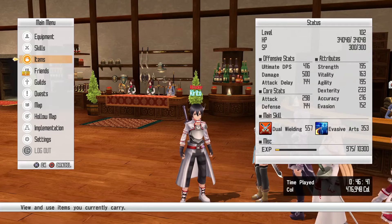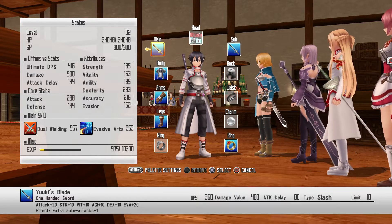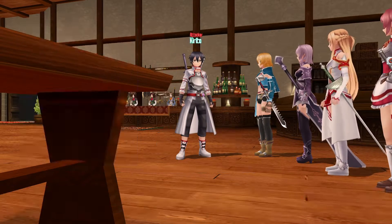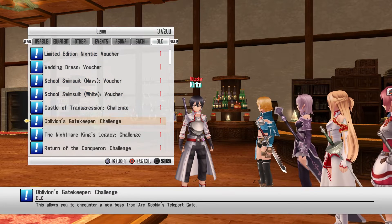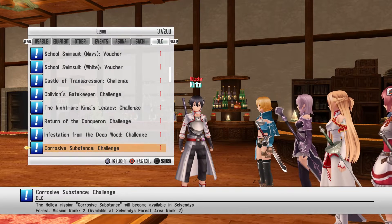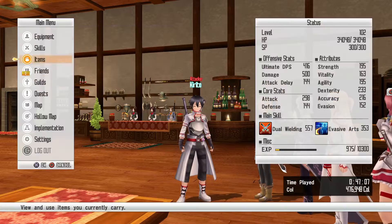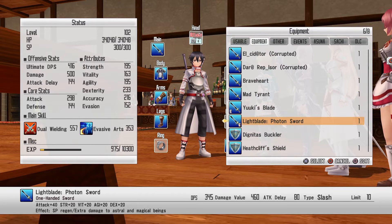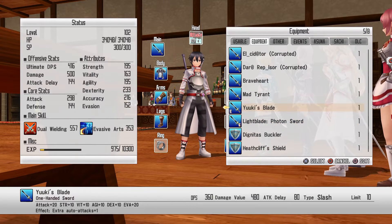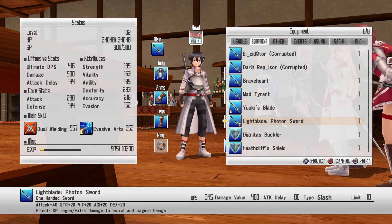For gear, I'm doing this on an alt account so I don't have anything besides the free DLC stuff. To redeem those, go to your items, then the DLC tab — there'll be a weapon chest and similar items. Just click X on each one until you can actually use it and it'll give you the gear. Go ahead and equip Yuki's blade and also the light blade photon because these are pretty much the best ones for early game damage.